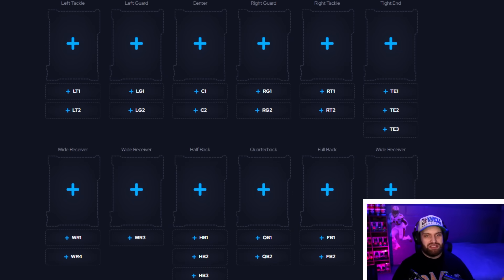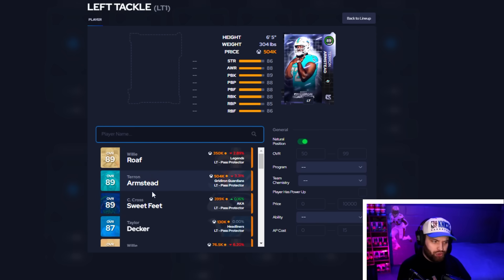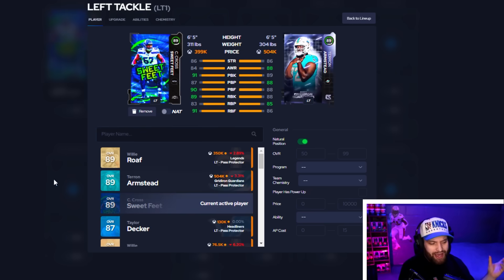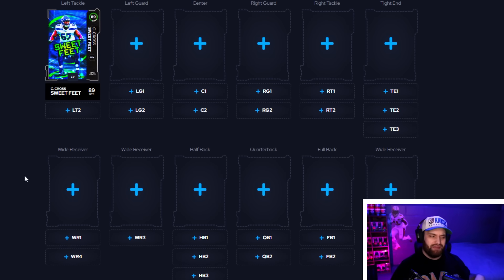Jumping straight into it, the offensive line is very straightforward right now — not many conversations to be had. You just want to take the highest overall. Left tackle is the only tricky one because we have 89s here, but the AKA offensive lineman alignment does give a boost to a lot of players on your team. I always like to go with the AKA offensive alignment even if the stats are a little bit off.